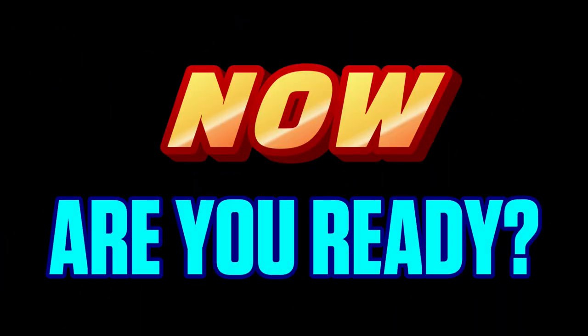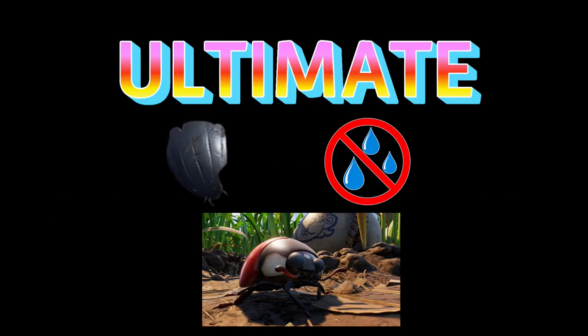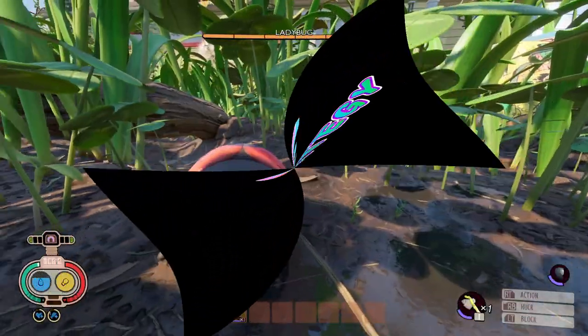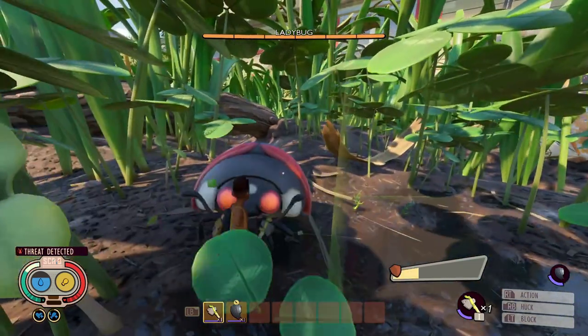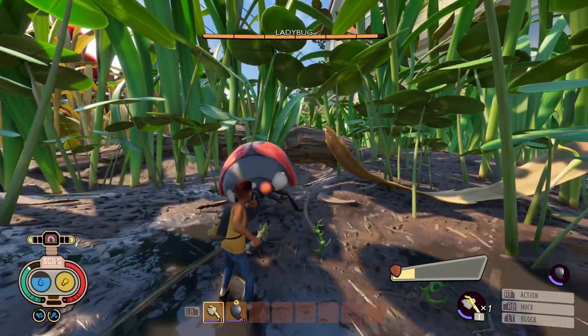Are you ready for the ultimate shield-bearing, no-sweat, first-ladybug-destroyer strategy? The strategy is simple: do three attacks and then block, three attacks and then block, and keep repeating.